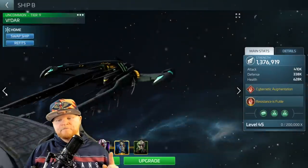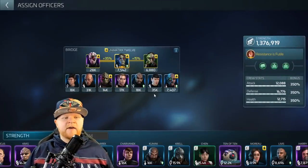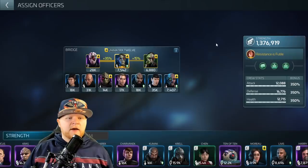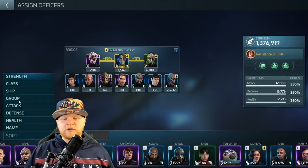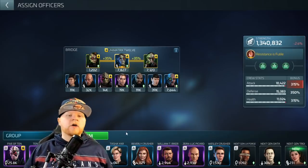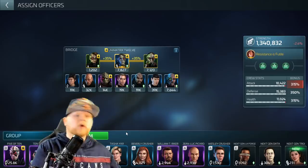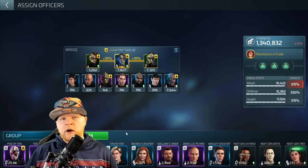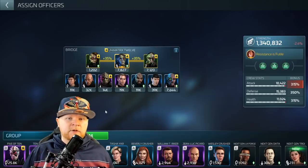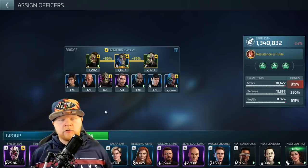There's also a Borg grinding crew for level 29: 7 of 9, 5 of 10, and 8, with cybernetic enhancements increasing officer attack. You can use several different variations — if you don't have 5 of 10, you can use 9 of 10. You can also use Pike/Moreau/Chin, Cadet Uhura/Cadet McCoy/Chin, or Next Gen LaForge/Next Gen Crusher/Chin against level 25s. Against the max ones, Pike/Moreau/Talon works really well against level 33 Borg probes.